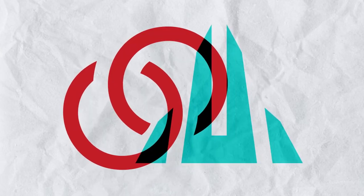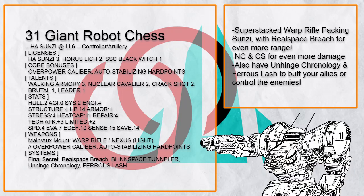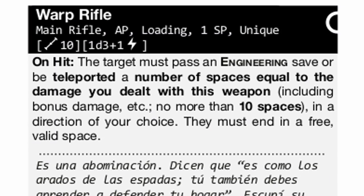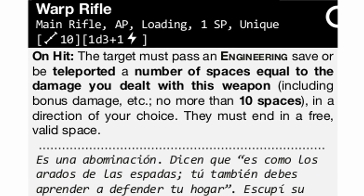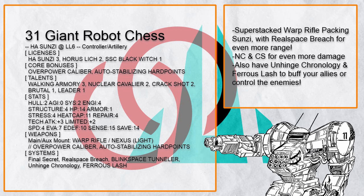Let's get going with the controller artillery build. 'F Giant Robot Chess' is, like many artillery Sun Tzu builds, based around the stacked Warp Rifle, because it's both an AP-dealing rifle and it solves the main issue of artillery by constantly teleporting any incoming striker half the map away. With Real Space Breach it can reach even further — add in Unhinged Chronology and Ferrous Lash and it can do even more than just shooting.